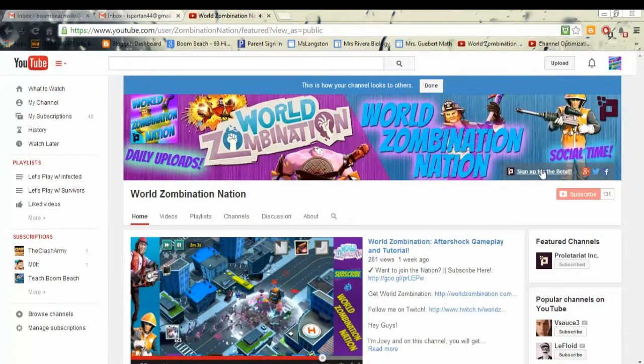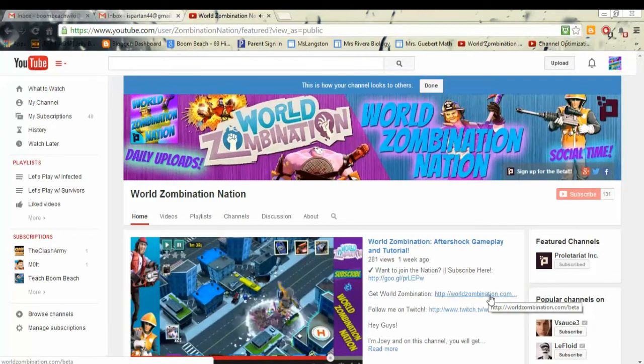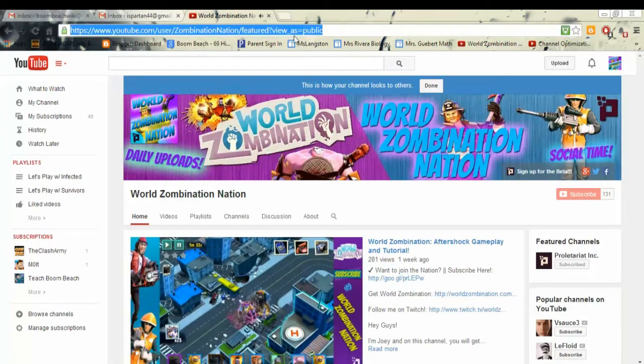Right here, below 'Social Time,' it says 'Sign up for the beta' — go right there and that'll take you straight to the sign-up page. Or in all my video descriptions it says 'Go get Worlds Domination' — you can just click that and it'll get you there. The link is worldsdomination.com/beta or proletariat.com/beta — it'll take you either way.